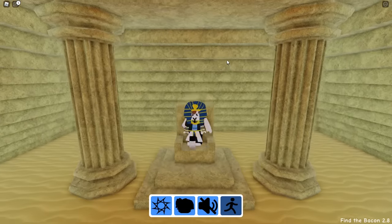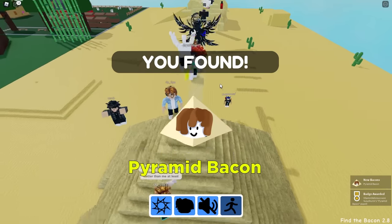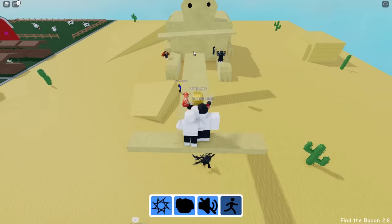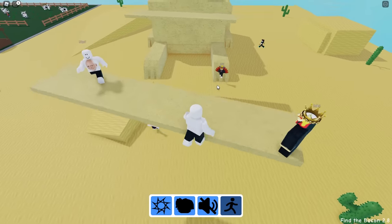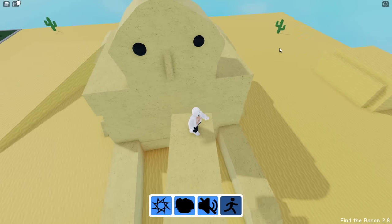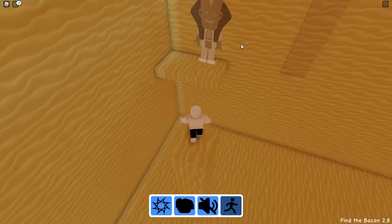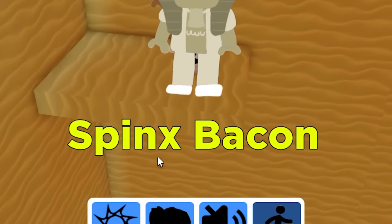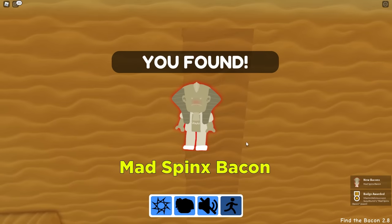This looks like a pharaoh bacon. Yes it is! Now we got another stupid obby. I just found a pyramid bacon — somehow I guess it's hiding at the top. To all the developers out there: stop making these stupid spinny things. They just lag and they don't work correctly — delete them. Finally I'm on it. Do I have to jump onto his nose? Oh, I did it. I'm sick of this stupid pyramid sphinx. Is this like a hole in the wall? It is! And then we have a mad sphinx bacon.